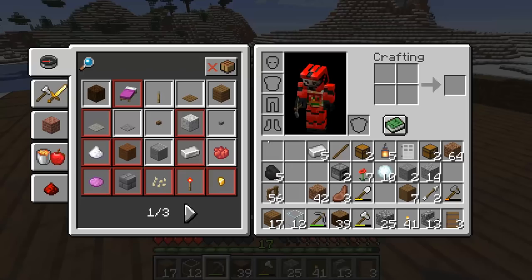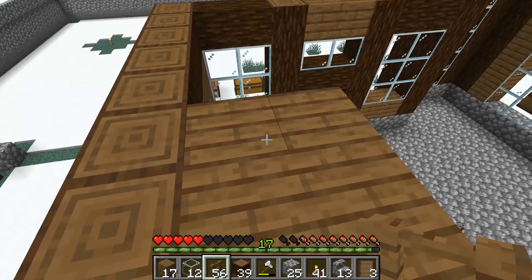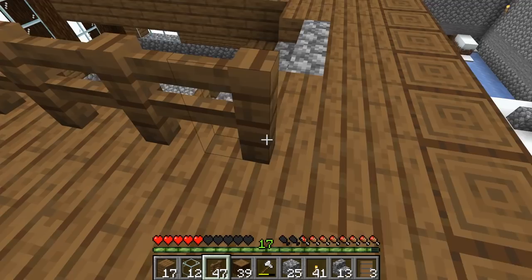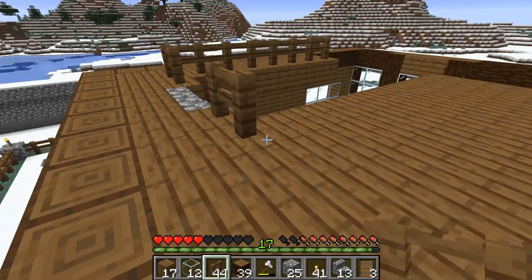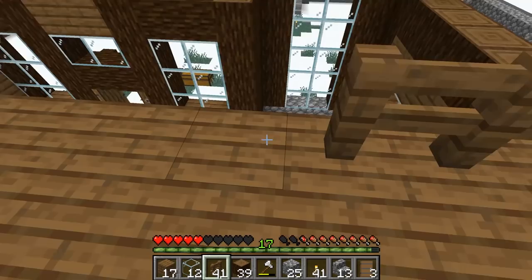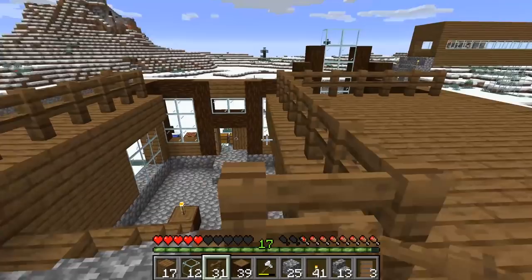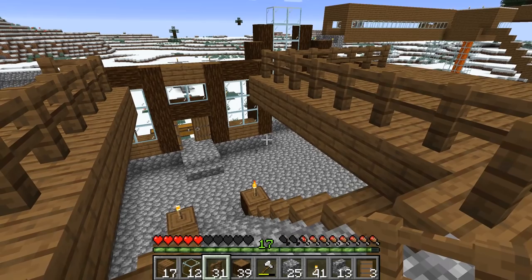I'm going to go ahead and put some handrails in here because part of this is actually going to be a balcony. I don't think the upstairs is going to have much besides probably the main bedroom. Let's put some handrails here and link them up. I don't want to be able to walk around the whole thing — just put the bedroom in the corner. Ideally I want a handrail here so I can have a balcony where you can look down into the main part of the house. I think I'd also want a pillar on each end to make it look like there's actual support up here.